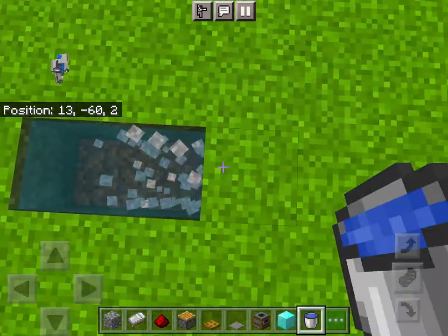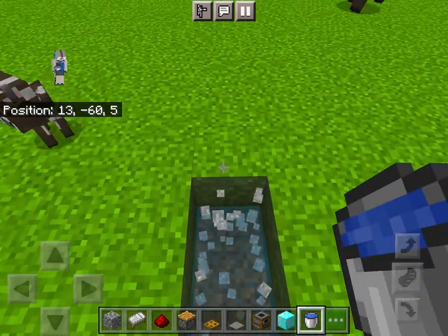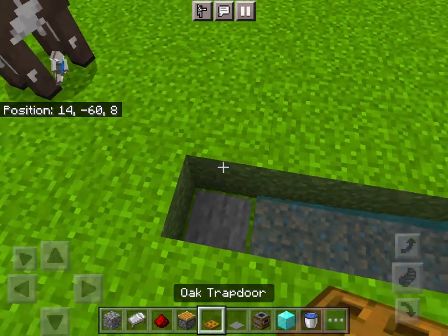First, mine nine blocks, and put a water bucket down. Then, place a pressure plate where water doesn't touch.